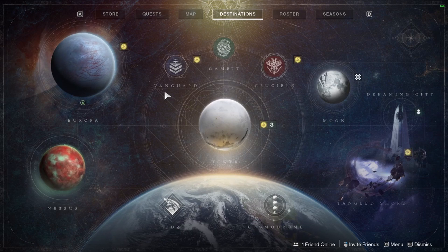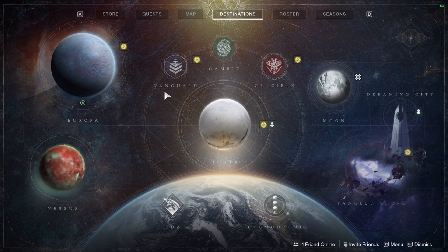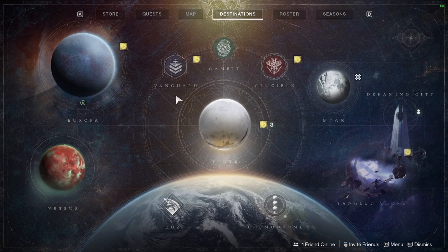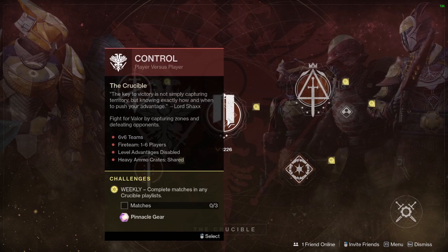And the last tip: if you go into Crucible Survival and continue to play, you'll get rank-up packages that will be powerful drops as well. You can do this in Gambit, but Survival kind of double dips between both ranks — you'll continue ranking up the competitive rank and the casual rank and you'll keep getting drops. Just another way to continue powering up if you so choose.